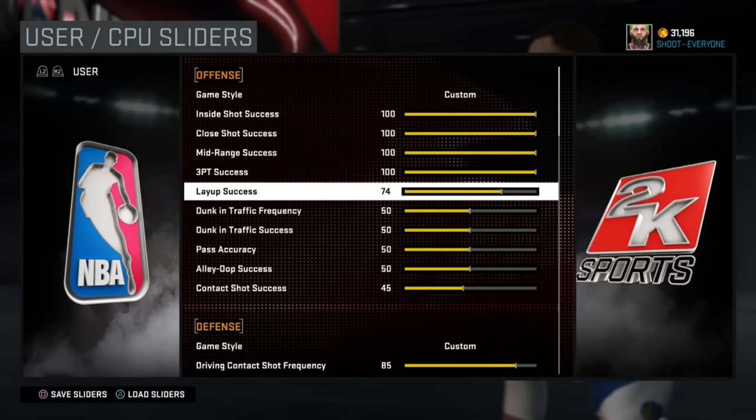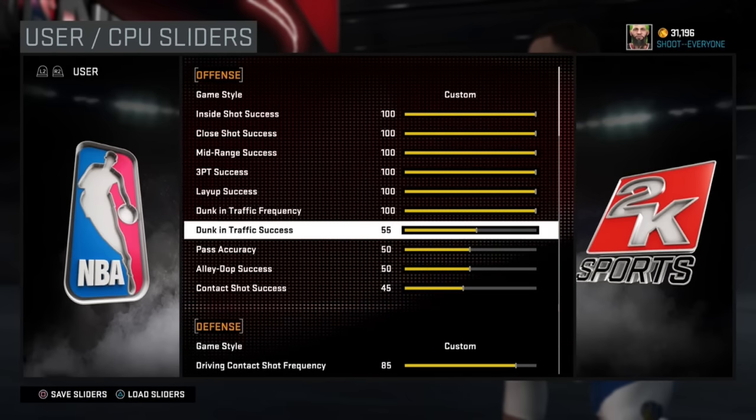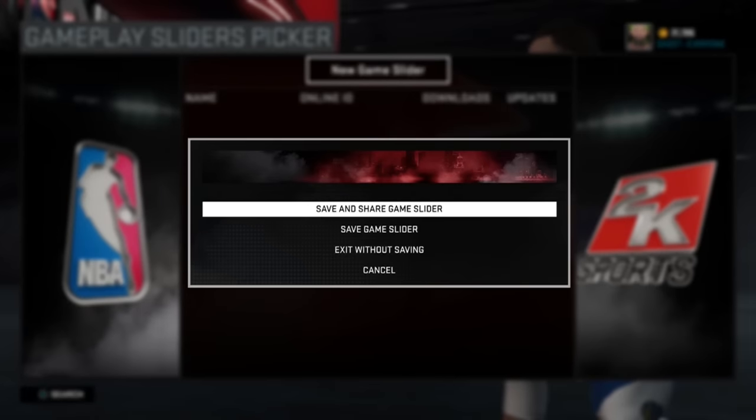What you want to do is go to the custom sliders - it's in the options. You go to custom game style and you max everything out, just max everything out. When it comes to the computer, you are not going to max them out because it's going to make them overpowered. But you max everything out on your offense. Make sure you do that and make sure your fatigue is down so you won't get Gatorade signs.